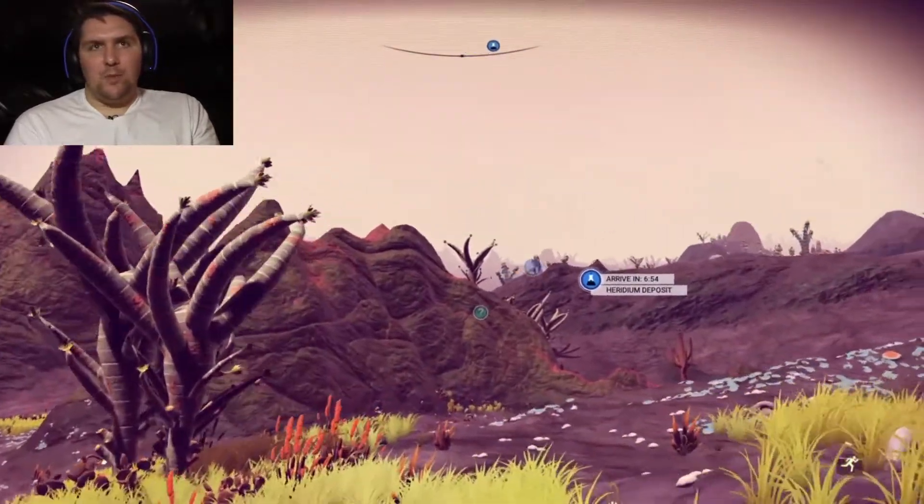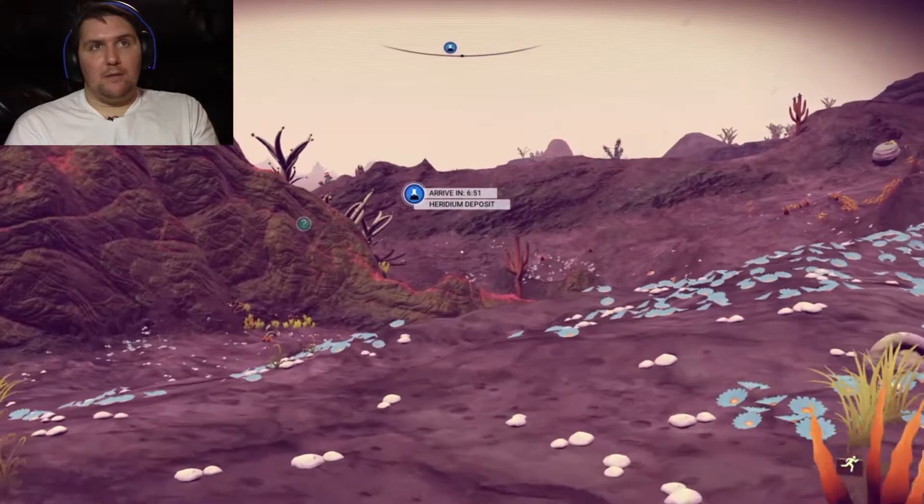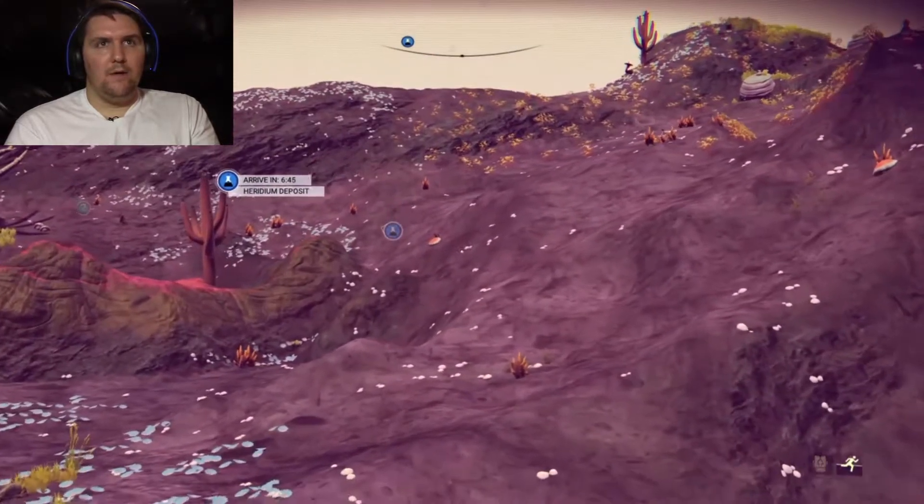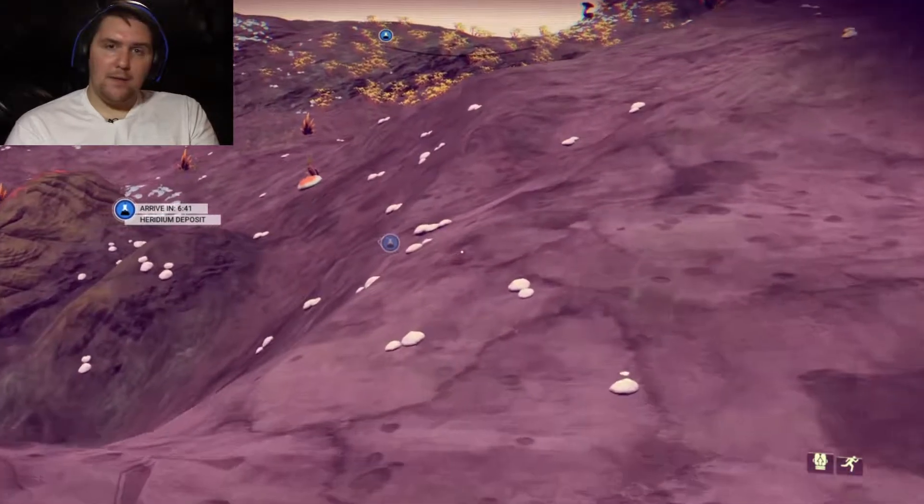I'm hoping that once I get my ship prepared I can just fly it around the planet to save time. Maybe this beginning section is just wanting me to really figure out how to navigate and how all my stuff works.